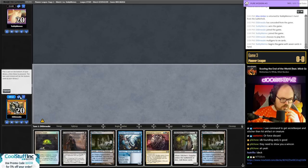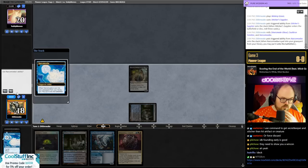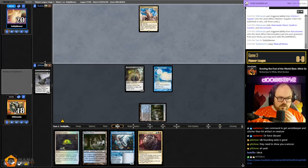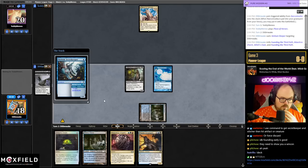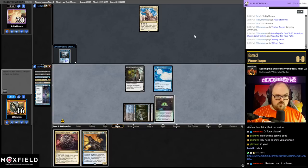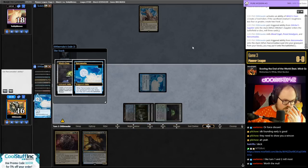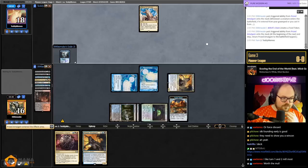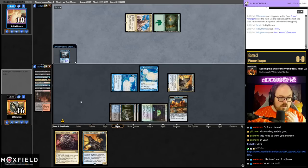This is way better — it doesn't have red mana but we can go turn one Supplier, turn two Secret Keeper and Oven, sack the Supplier and mill seven. This hand could go pretty breezy. That is not the card I wanted to draw. Attack first, sack this, get back Familiar, and we have Familiar up.